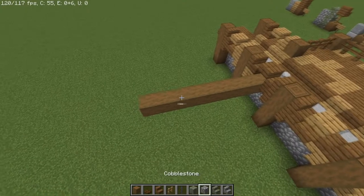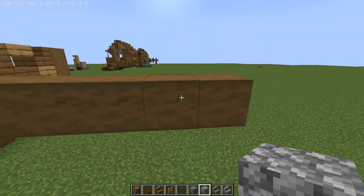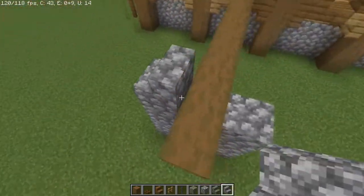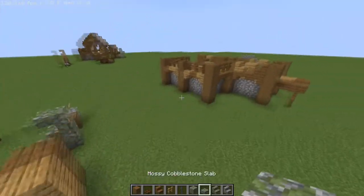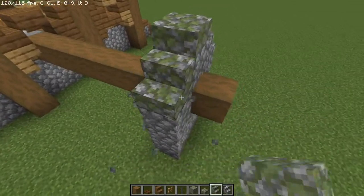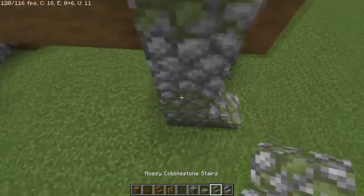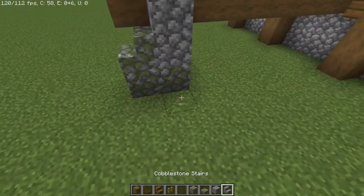Once you have your ninth block set, we're going to place a support underneath with one log out, go one log in, and directly underneath place a three-wide stack of cobble, building that up so it surrounds it on both sides. At the top I'm going to take two staircases having them face each other, then another cobblestone right here, and grab that mossy cobblestone slab to place on top. You can use the mossy cobble to decorate here and there with different colors and textures to make it pop — this gives the structure that feeling of support.